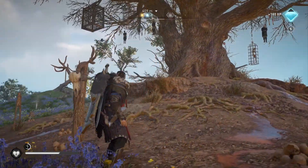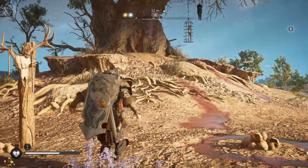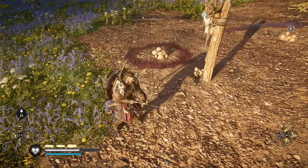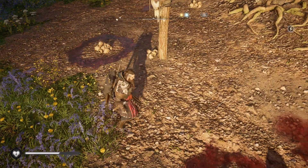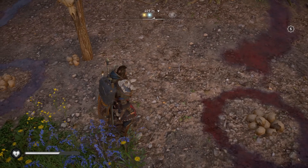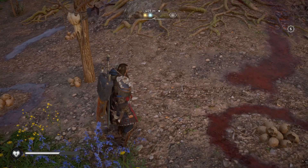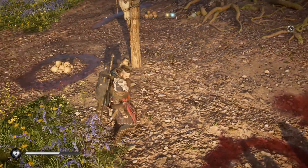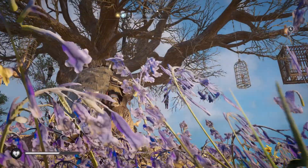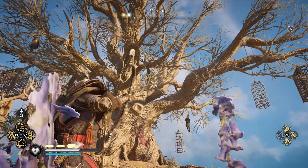So basically, if you just stand in this spot and move your cursor slowly, you can hit it from right over here — you don't have to climb anything or fight. Remember this spot: there is a ring of blood circle, and those are eggs actually. Stand here and aim for it, and just slowly move your cursor if you don't see the red aim.